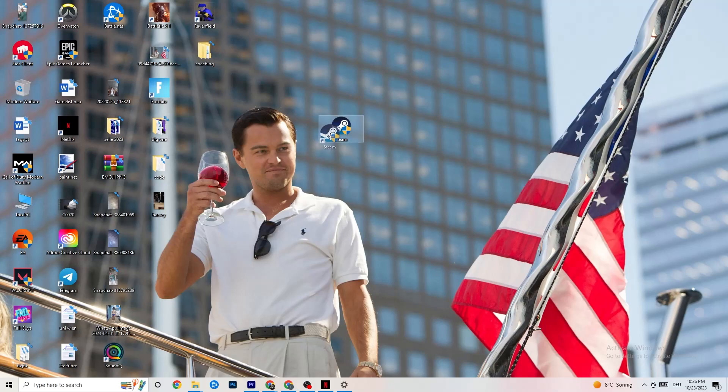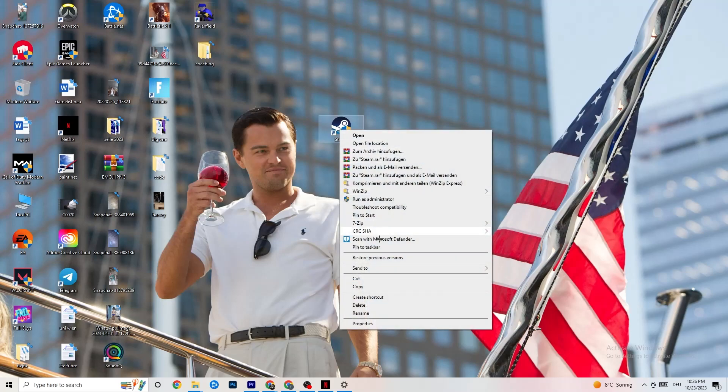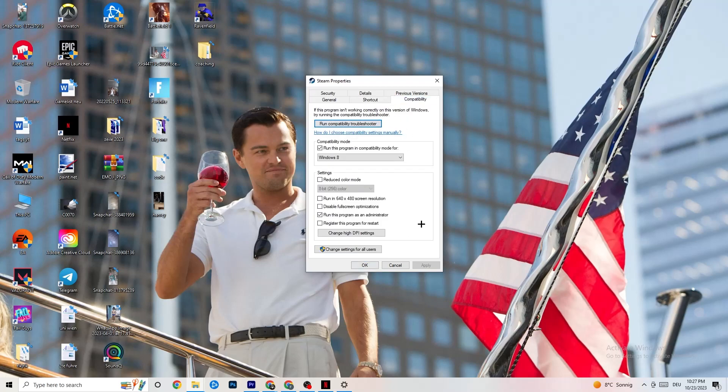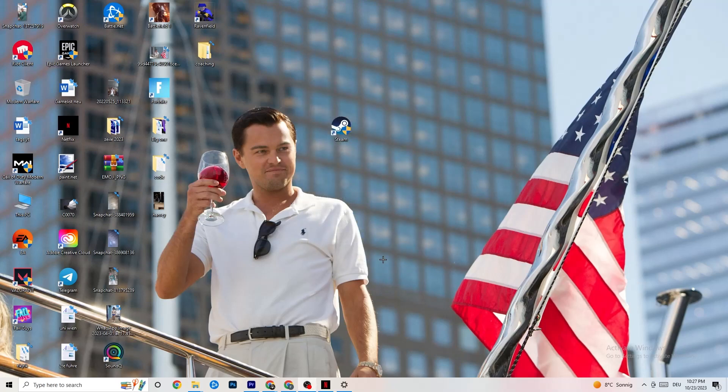If that doesn't work, right-click your launcher again and go to the very bottom where it says Properties. Once you hit Properties this tab will pop up. Stay on the Shortcut tab, then go to the right side where it says Compatibility. Now copy these settings: enable Compatibility Mode and select the latest version of Windows — for me it's Windows 8, but it could be Windows 10 or 11. Disable 'Reduce color mode,' disable 'Run in 640x480 screen resolution.'